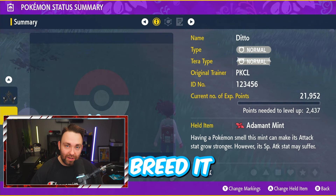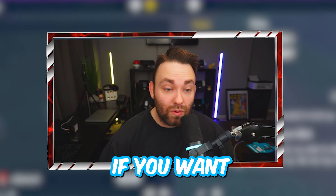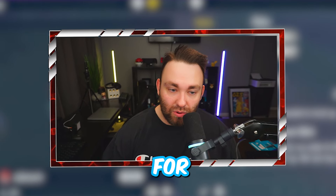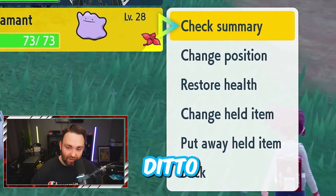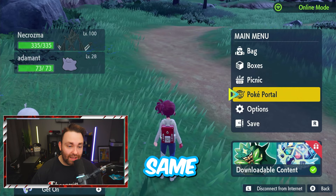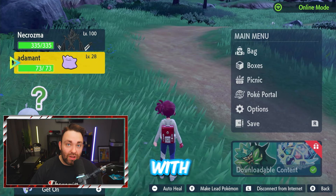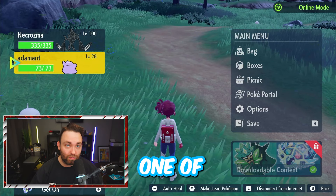The IVs of this Ditto are actually 6IVs, so you can take this Ditto and breed it for a competitive Pokémon. This one is not Japanese — if you want a Japanese Ditto, you can nickname one of your Pokémon Masuda and you'll get a Japanese Ditto, which you can then shiny hunt with. But this one is made for competitive — it just so happens to be shiny. Make sure that you go back, click on your Adamant Ditto, and put away the held item. Now, if you want, you can go back into the PokéPortal, Link Trade, same code, pick your Adamant Ditto, and switch it back — just keep trading over and over. You can farm Adamant Mints as much as you want, and you can do that with any mint. The nicknames are down in the description below, so choose one of those. That's it — we're pretty much done.